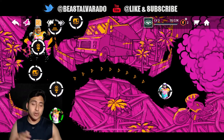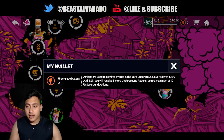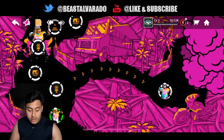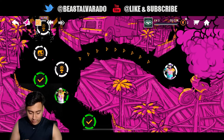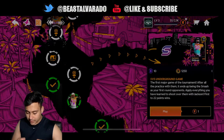Every day at 10:30 they give you points. In the top right corner you can see the little section — every day they give you five more energies to use. Every single game is less than a minute, it's pretty simple and easy. Let me jump in so I can show you.